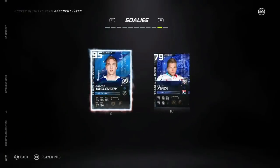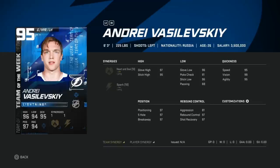For the goaltender, we got the 95 Vasilevskiy. If you've got the Team of the Year Vasilevskiy he jumps up to a 95, which is phenomenal. The synergies on this card — Heart and Soul and Spark — are a bit tough since Heart and Soul isn't what you're usually looking for. I would sell this card personally.